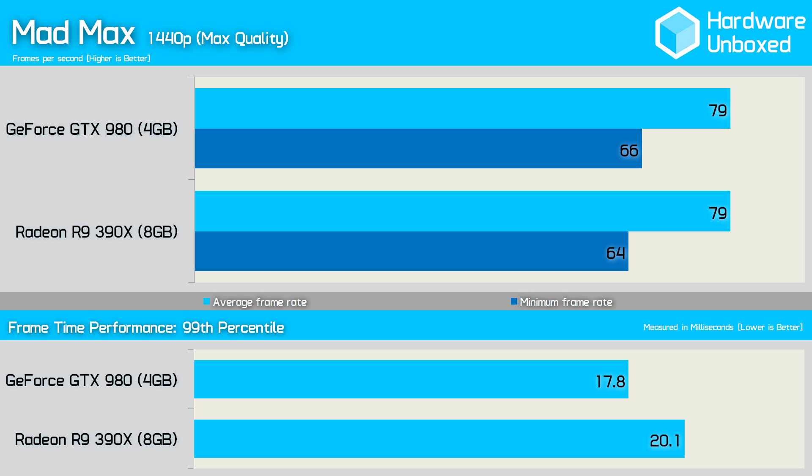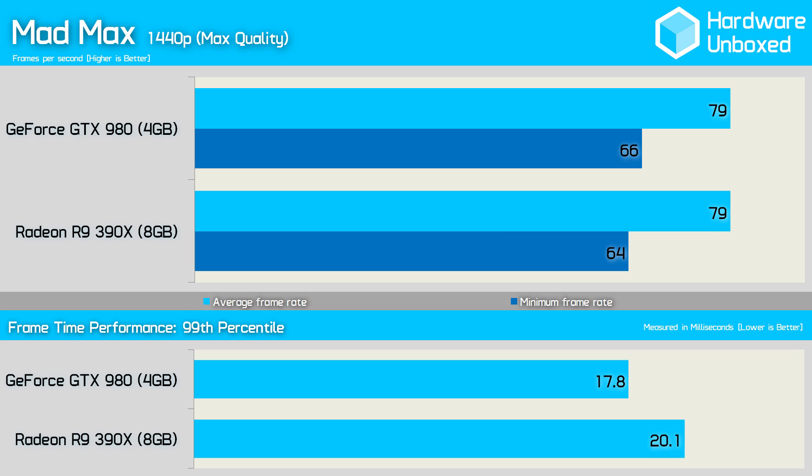Both the 980 and 390X averaged a playable 79fps in Mad Max, though the 390X did drop to a slightly lower 64fps minimum. This meant the 980 did provide better frame time performance, but with both cards at or under the 20ms mark, the difference was negligible. Metro Redux still proved to be very demanding as the 980 averaged just 42fps, though this meant it was 4fps faster than the 390X.